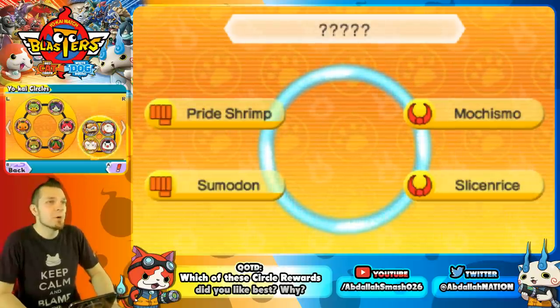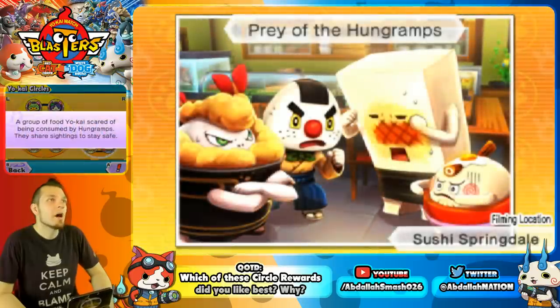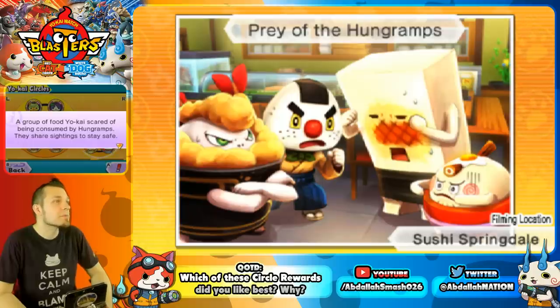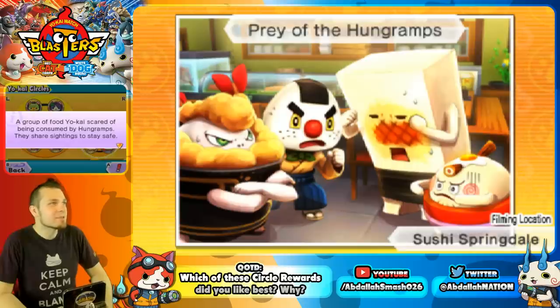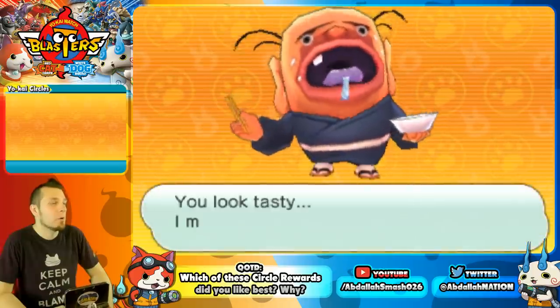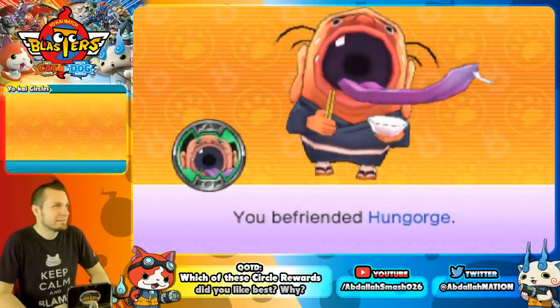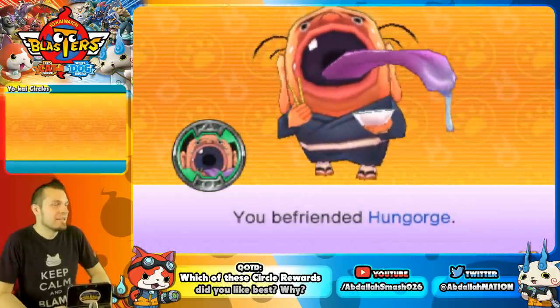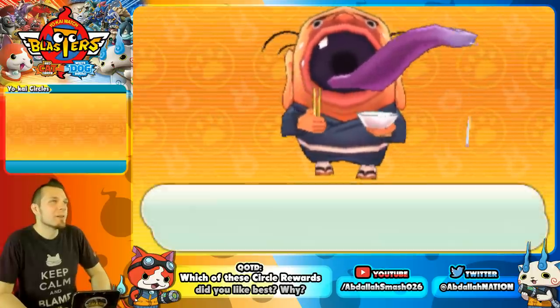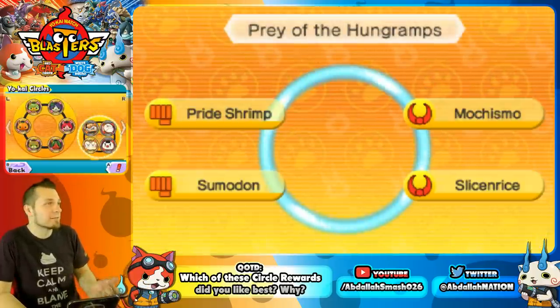Prey of the Hungrams features Pride Shrimp, Mochismo, Sumo Don, and Slice and Rice — food Yo-Kai scared of being consumed by Hungrams who share sightings to stay safe. The host jokingly wonders why Slice and Rice can't just destroy Hungrams. The reward is a free Hung Gorge, the evolved form of Hungrams — alternatively achieved using the Love Rice Ball fusion item earned earlier.